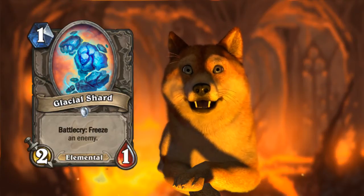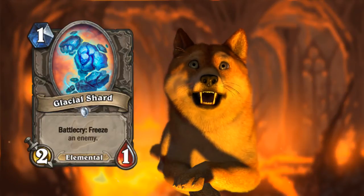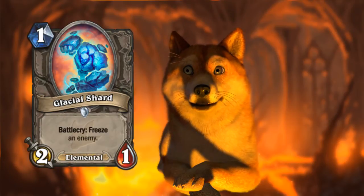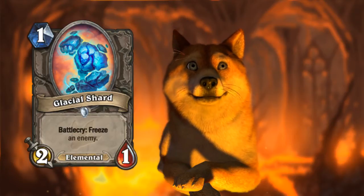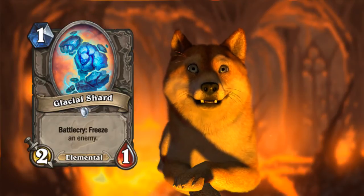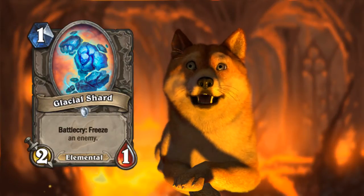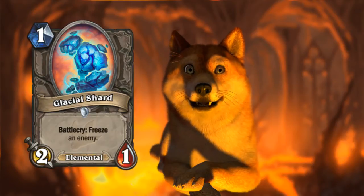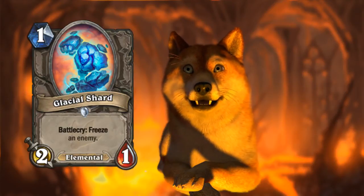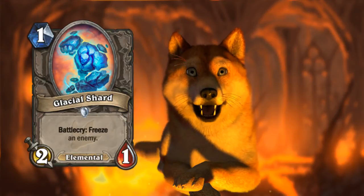They've already said they want Elementals to be pretty popular in Mages. The two main Elemental classes — Shaman and Mage — I could definitely see this being in a Frost Mage deck. Beyond that, you could play it with Corruption in Warlock — very solid. I loved the combo with Frost Elemental and Corruption, and this is a much better version: two mana delete a minion, as long as they don't have Silence. So there are some nice possibilities for Glacial Shard. It's on the better side of one-drop minions — probably not going to break the game like Small-Time Buccaneer did, but it's really good.